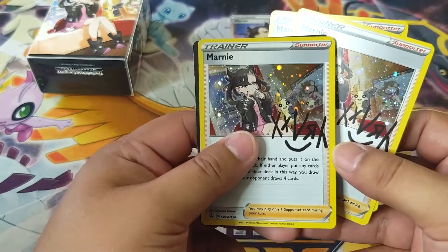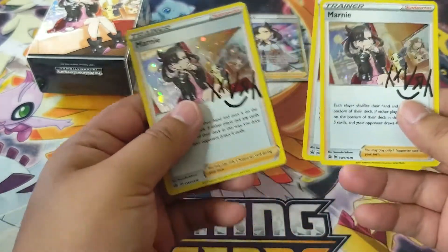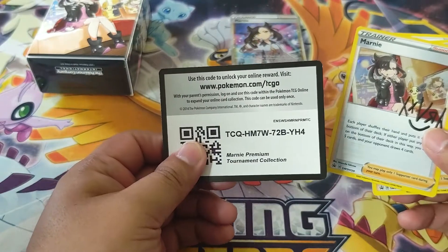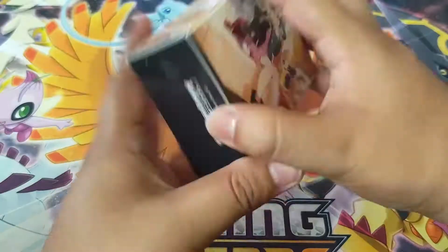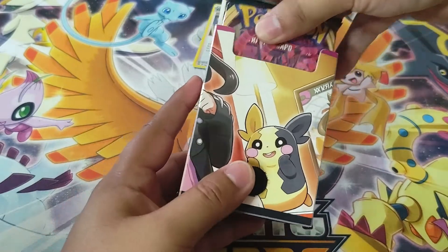This one looks like it has a swirl — right there by Morpico. We got one with a swirl. Nice. And here you guys go, the gold card for it. Our second box with the 2 Morpico in the front.